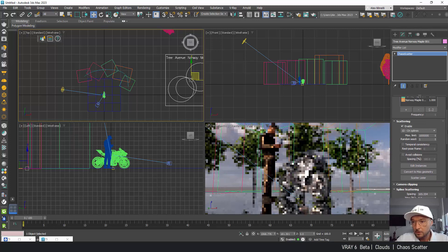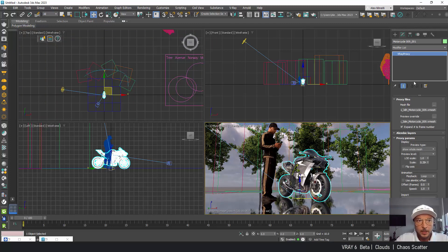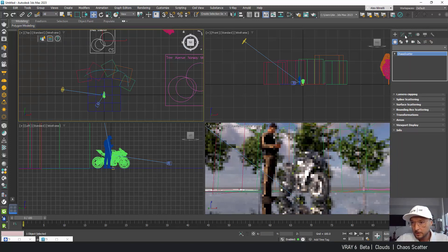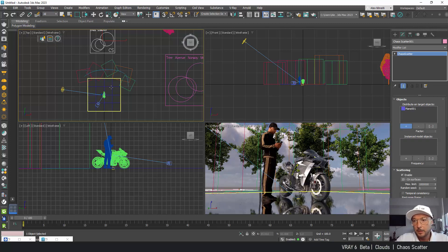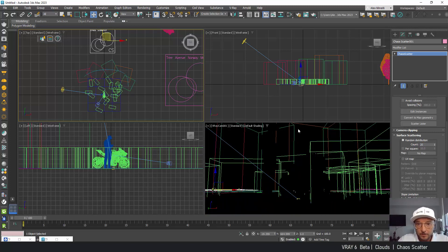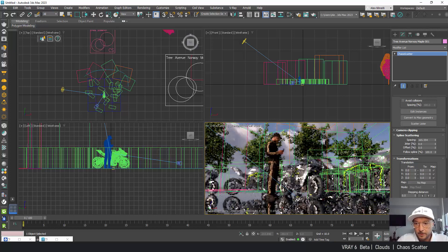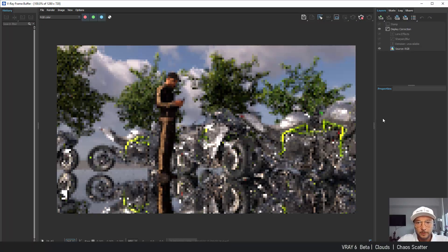I can also control which objects to use. Let's do one manually — I'm going to select the motorcycle and add the scattering tool. Under objects, distribute on target object: I'll select my plane. Instance model: let's select our motorcycle. It populated a bit too much, so let's set the count to about 20. We've got 20 scattered motorcycles — let me click render just to see how this looks.